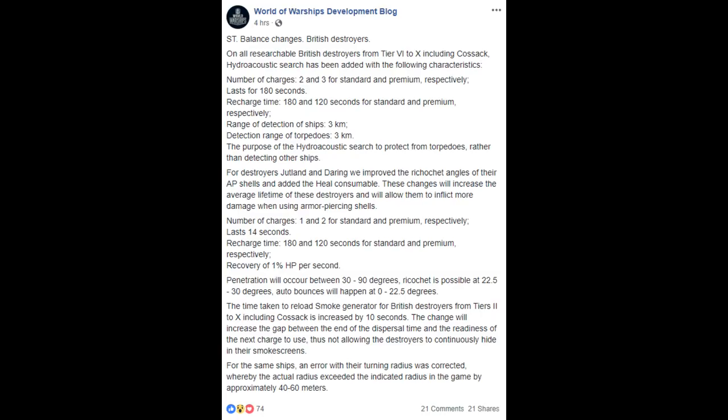The heal consumable for these destroyers — yeah, I think they kind of needed it. They were not the fastest or most agile destroyers, so giving them a heal makes sense. With superintendent you get a maximum of three charges and they do recover some HP. The interesting change is that AP change. It seems like perhaps what they're trying to do is make the British destroyers like a miniaturized version of their light cruisers, with a focus on AP spam. I'm not really sure — we're going to have to get these ships back and try them out because this is something very different from the original version, so I'll wait until I get my hands on them before passing further judgment.